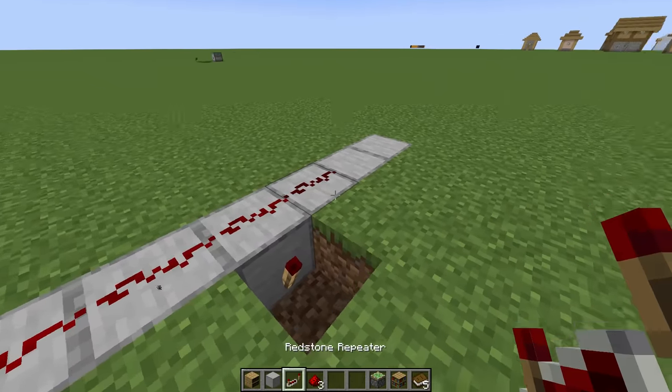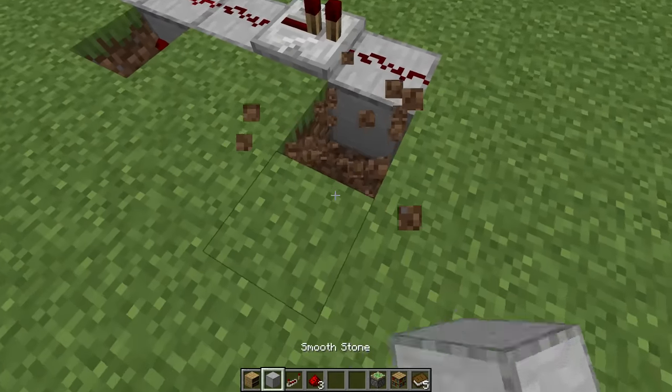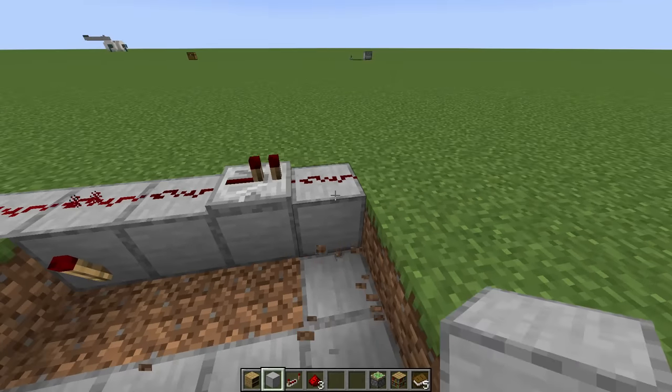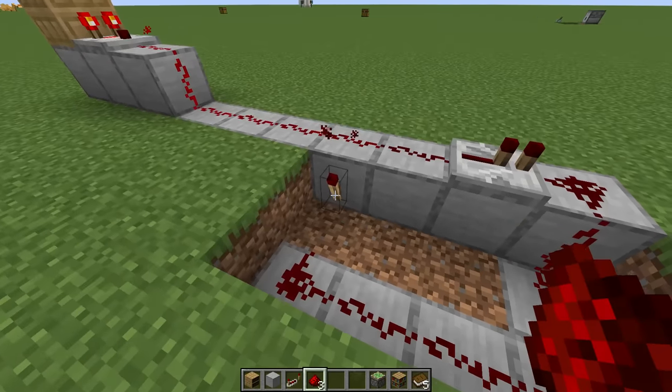We go one redstone dust past, then do a repeater, then another redstone dust. I'm going to swap these blocks out and run even more redstone, wrapping back around to that torch — very important.